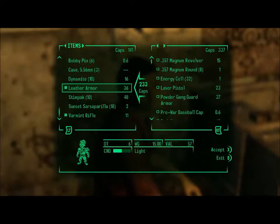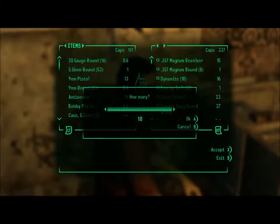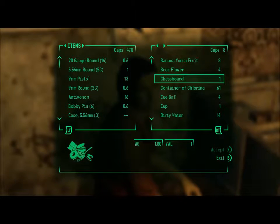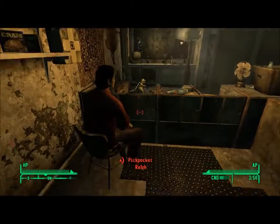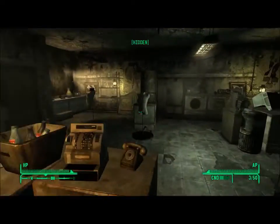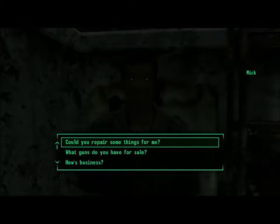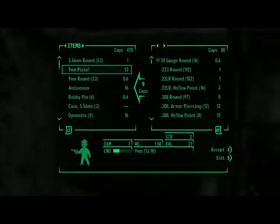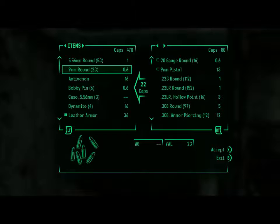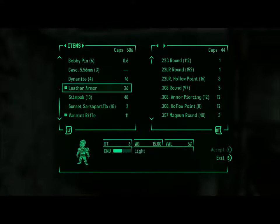I'm trying to do math in my head. I can actually take three of those back, maybe even one more. So we're going to accept that. Pleasure doing business with you. And then we're going to go sell stuff to Mick. We're going to sell our 20 gauge rounds because we do not need those, and our 9mm pistol, and the 9mm rounds that came with it. So we really have the varmint rifle and the 5.56 rounds, and that's kind of what we're just going to run with for the rest of the game.